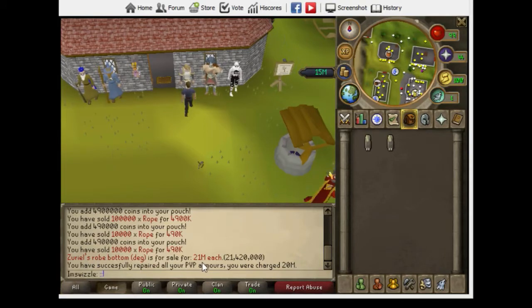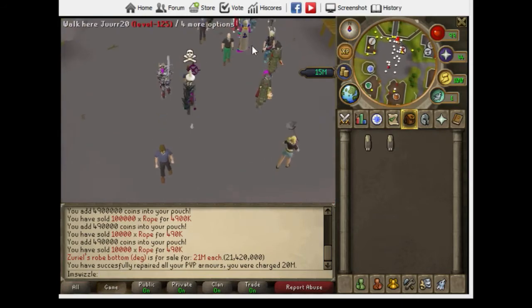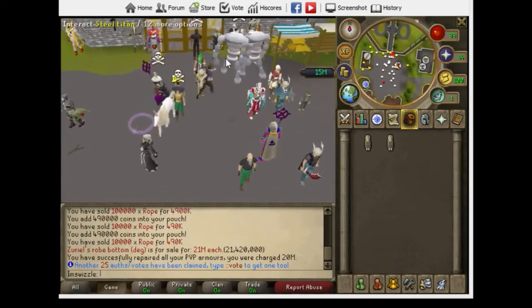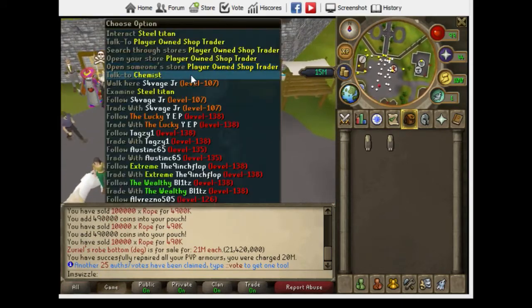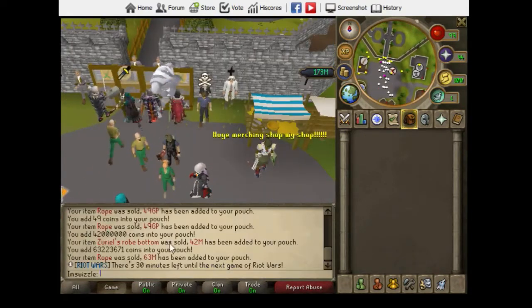I've been buying items pretty cheap and then repairing them and selling them back to the market where I'm making about 10 million profit on each of these. I'm gonna rinse and repeat once they keep selling, so I'll be back when they sell.